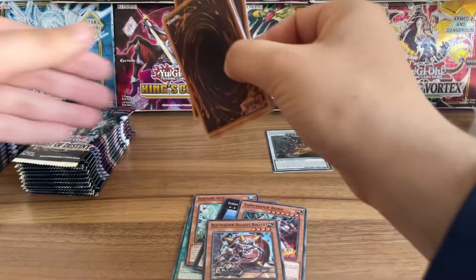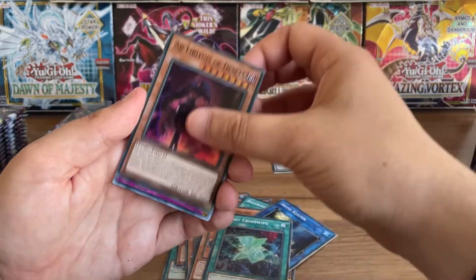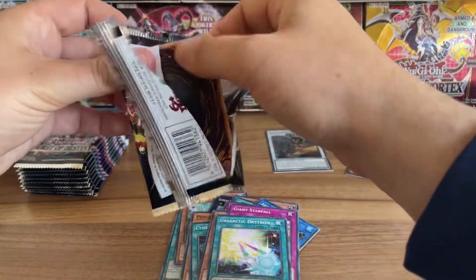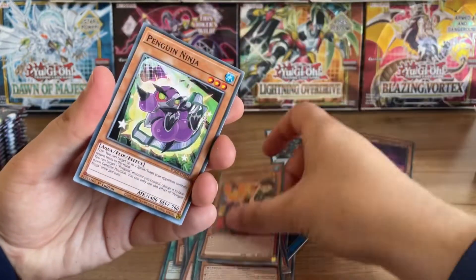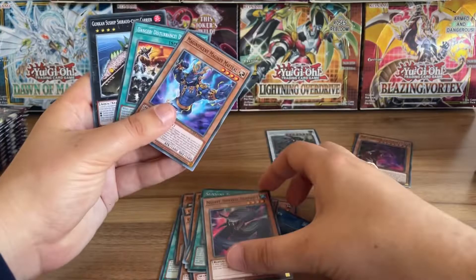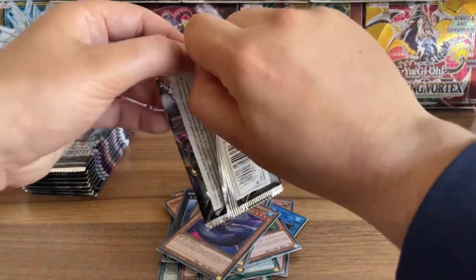Wouldn't mind a Starlight Rare. As you know, we still haven't pulled one on the channel, which I'm not very happy about. But hopefully soon. Super Rare. The first pack — Secret Rare. What happened there? Oh, I went past the Super Rare. Whoops. Sun Vine Sewing. I thought we had a dodgy pack there for a second.